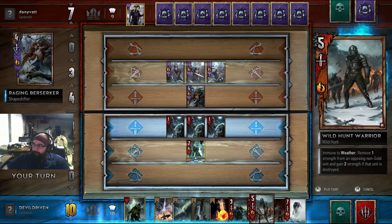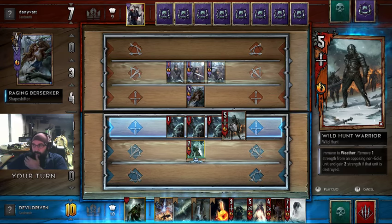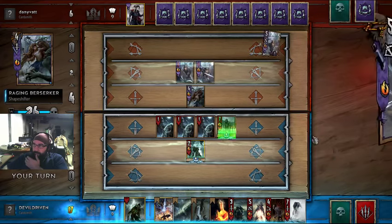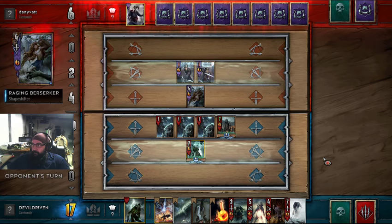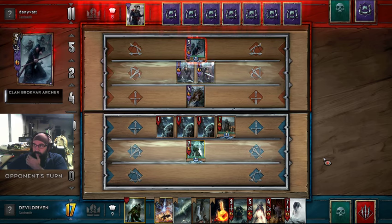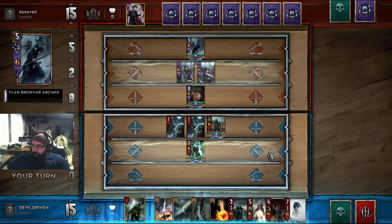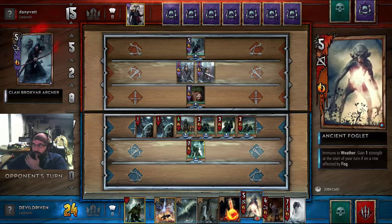Before they pop anything off - well, we don't have any frost do we? We can make frost but I guess we really don't want to. There is no escape - pop that. That's pretty good for him. He's his own guy, okay. All right, let's play the wild hunt now. Next we're gonna play the ancient foglet.